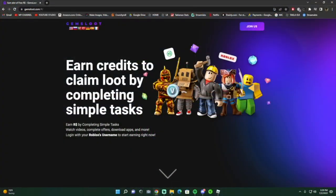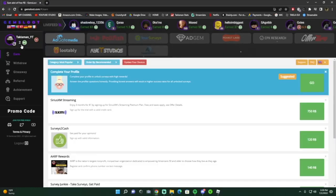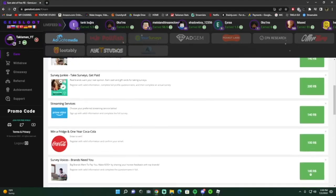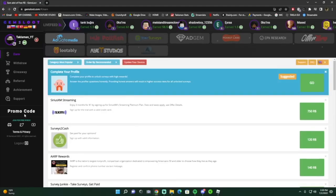Shoutout to Gems Loot for sponsoring this video. You can earn Robux just by completing simple tasks. All you gotta do is click the link, put in your Roblox username, connect, and it automatically connects to your Robux. Right now I have two Robux, and there are a bunch of things you can do to get more — surveys are the way to go because look at all the Robux you can get. I even have a promo code: type in 'talklawman', submit it.